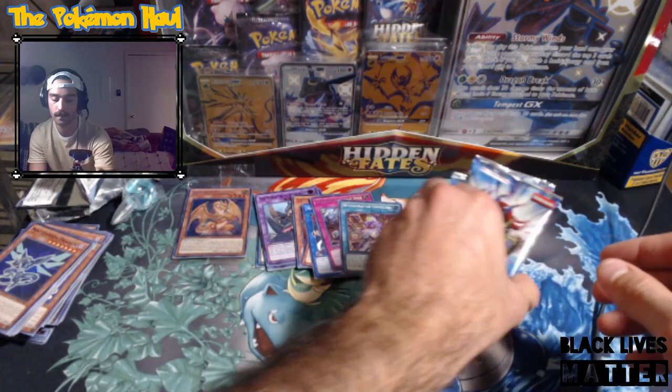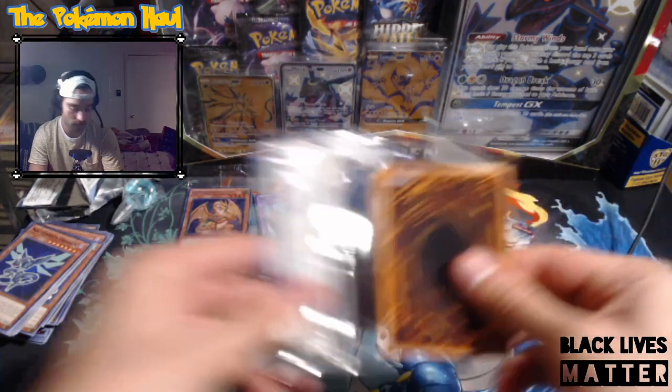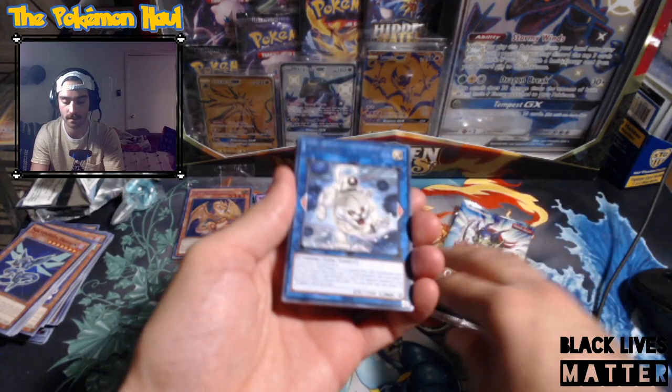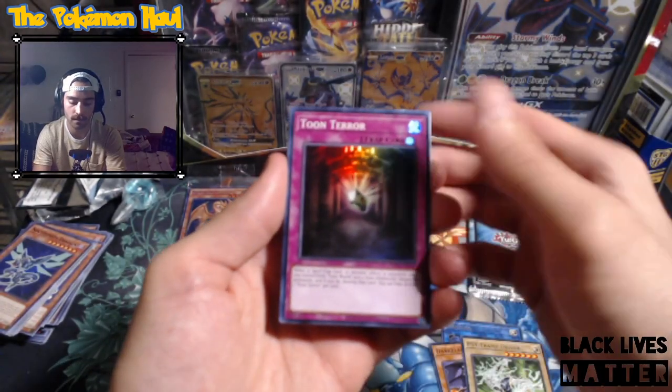Now - not first edition, but Toon Chaos Unlimited. Let's see if we can get some Eternity Dragons, some Black Lusters, some Probios I guess. Toon Terror, Masked Hero, Code Generator, Toon World - I think I got a Toon Kingdom from the Dragons of Legend box yesterday, worth a few bucks I think.